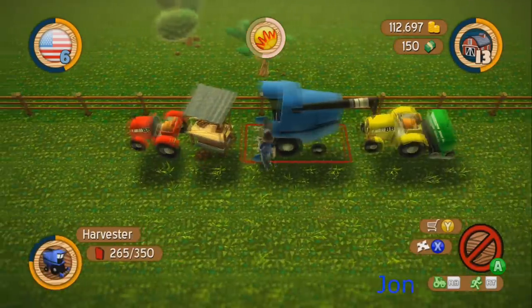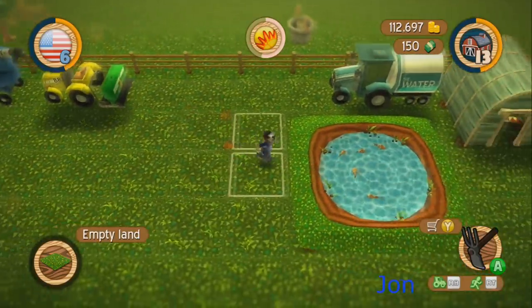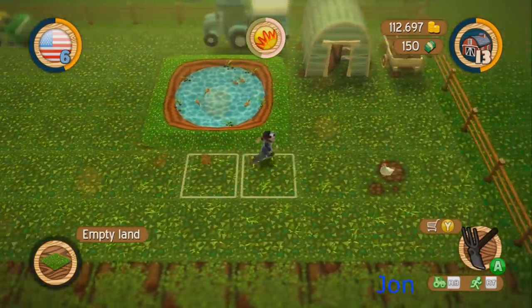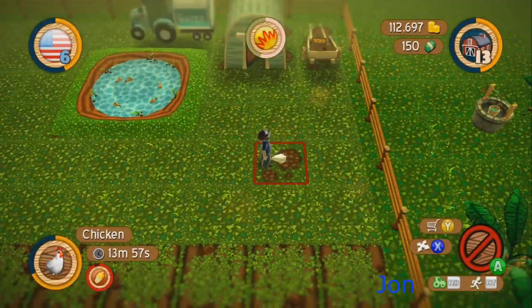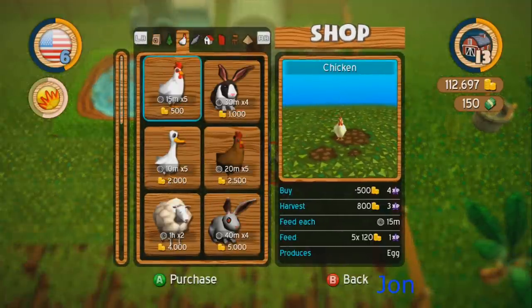You want to get rid of it for the square footage? It just doesn't make us any money. I don't really care if we keep it or not, so we can get rid of it. We need more animals — we can do animals.